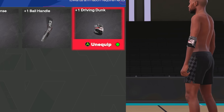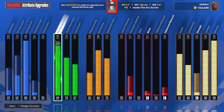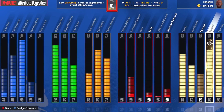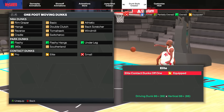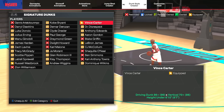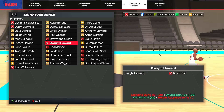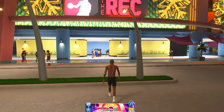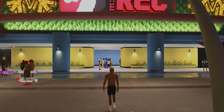This build is actually pretty insane — we got the 99 dunk with Hall of Fame Mini Magician, Hall of Fame Open Looks, and an 86 vertical, which is important because we get the highest dunk requirement dunk in the game: Elite Contact Dunks off one, which needs a 96 dunk and an 86 vertical. I'm also using Vince Carter's dunk package, along with LeBron James and Russell Westbrook. We're in the Rec today to find out if a 99 Driving Dunk is worth it.